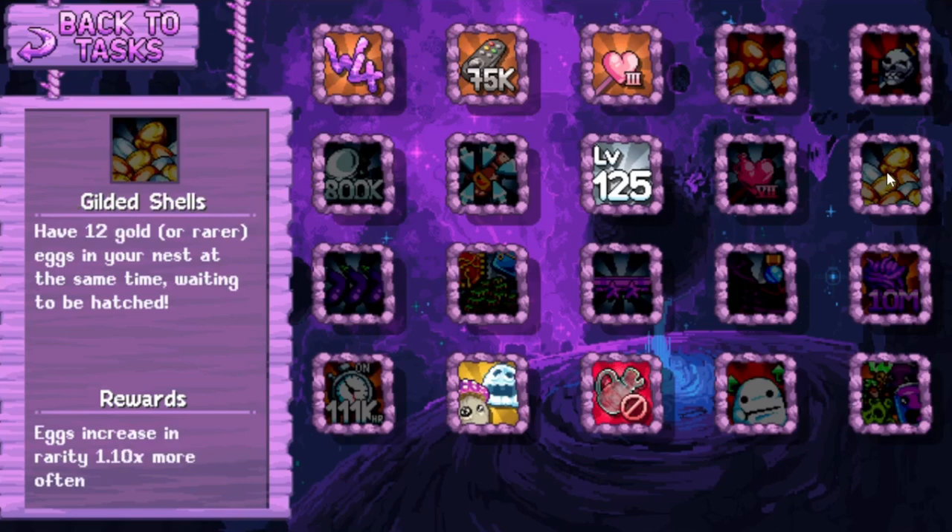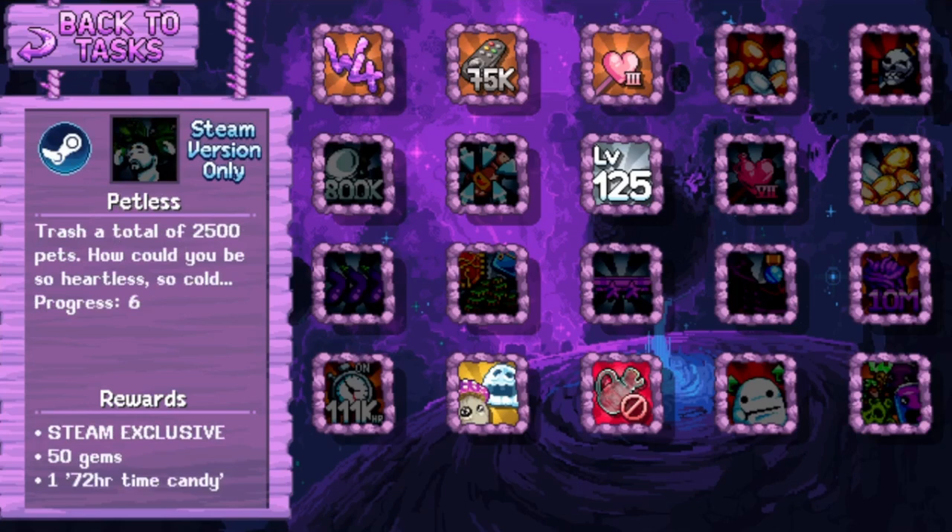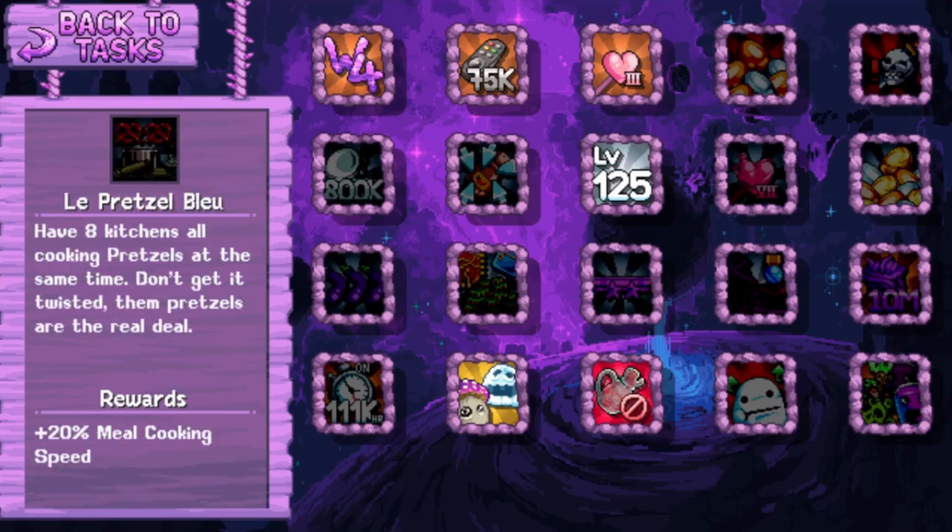Gilded Shells: Have 12 gold or rarer eggs in your nest at the same time waiting to be hatched. Eggs increase rarity 1.10 times more often. Trash a total of 2,500 pets - how could you be so heartless? So cold. Steam exclusive - we get a 72-hour time candy. Lepretzel Blue: Have eight kitchens all cooking pretzels at the same time. Don't get it twisted - dumb pretzels are the real deal. 20% meal cooking speed. Notice the eight kitchens - we can take almost the entire player base together and we won't be able to afford eight kitchens.